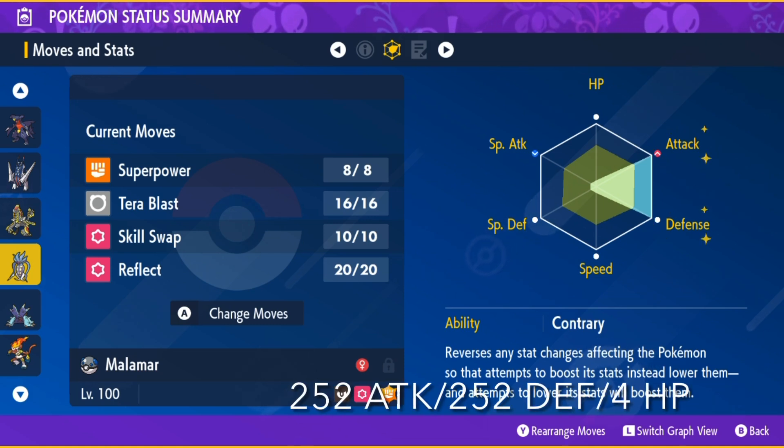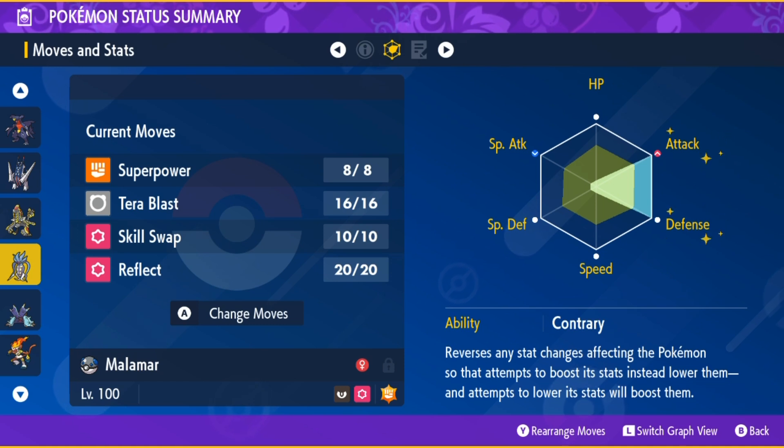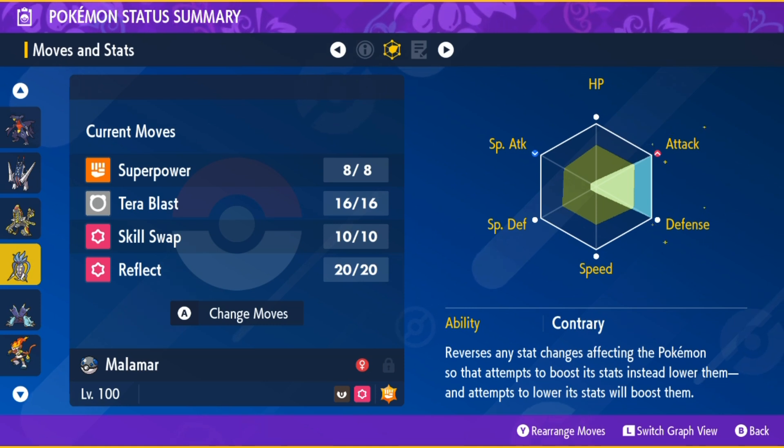Skill Swap is there on the first turn only to get rid of Infernape's Iron Fist ability. Then you have Malamar faint after Tera Blasting to charge up your Tera Orb, in order for Malamar to regain its Contrary Hidden Ability to start using Super Power and get Attack and Defense boosts instead of drops with the Contrary Hidden Ability in effect.